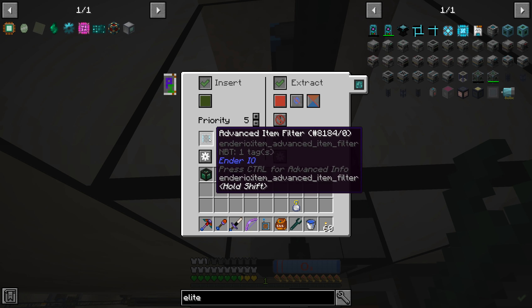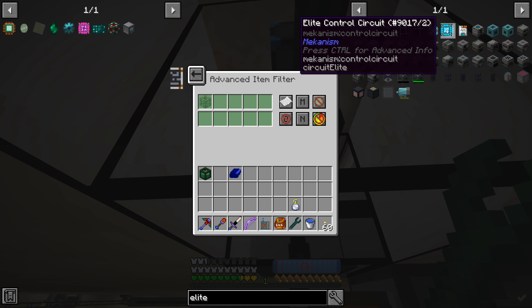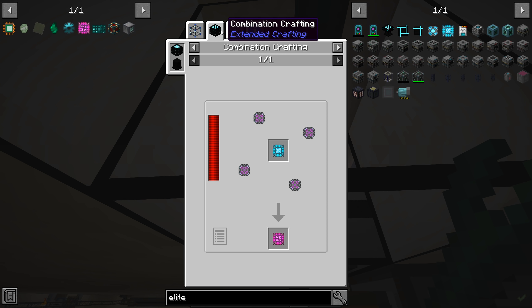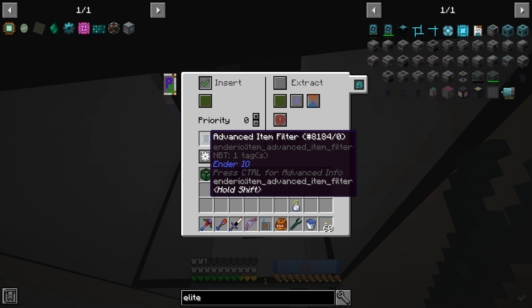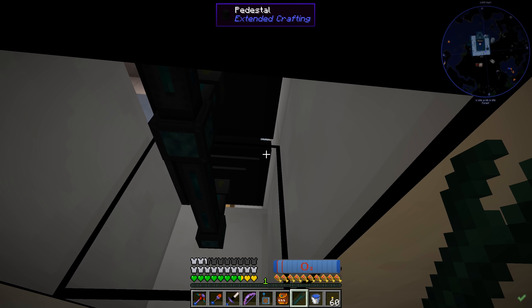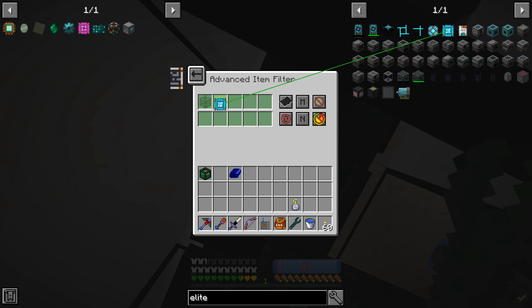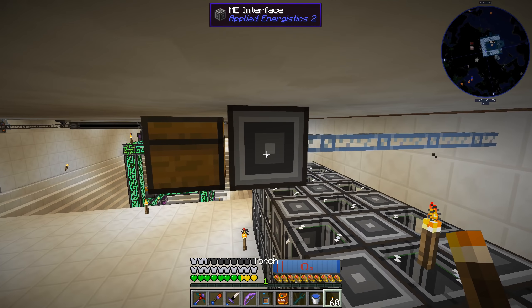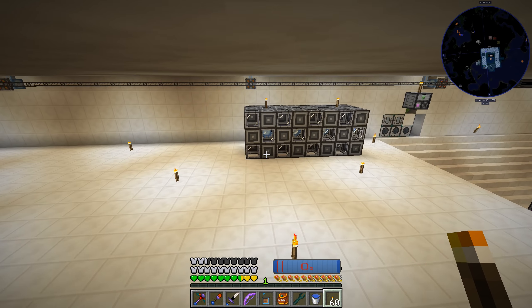The way this works is we have it set up so the insert for the crafting core has an item white listed here. We need to take our elite control circuit and white list that. We go to the recipe and look for the ultimate control circuit on the combination crafting - the elite control circuit goes into the core and then the atomic alloys go to the pedestals. We white list the elite thing over here, and on these guys we just blacklist the elite on all of these. They're set up so they should only receive one item of everything else - each one should get the atomic alloy. That should be everything we need.